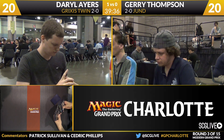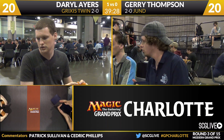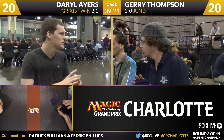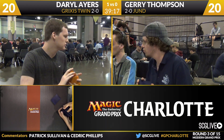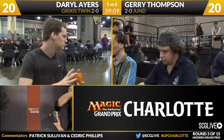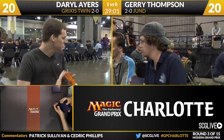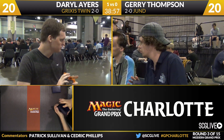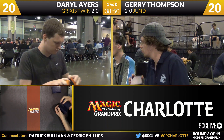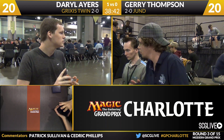I've seen Grixis players take the philosophy that Pestermite isn't that shabby against Jund because they don't block flyers very well. You become a damage race deck post-board and Pestermite's not bad in damage races generally. You can leave in a little bit of the Splinter Twin combo if you're living on Pestermite anyway. I've also seen people take the philosophy of just getting all ten of those cards out of your deck — it's too hard to win that fight against Jund. Sideboard in all your Keranoses, Batterskulls and Jaces, and don't try to win that fight at all.